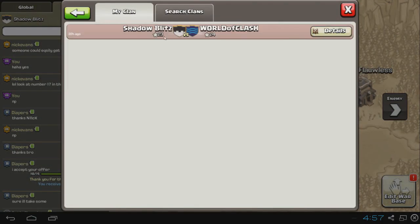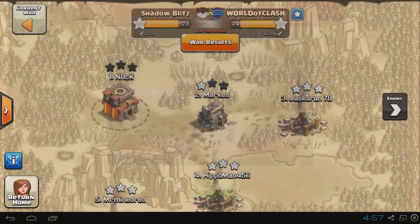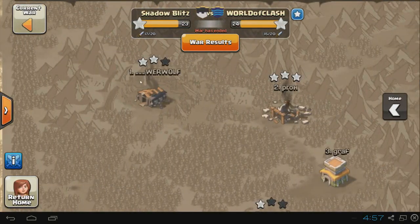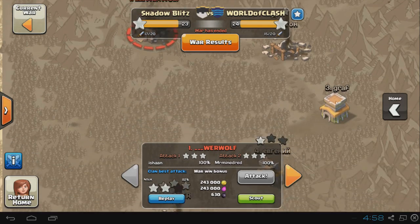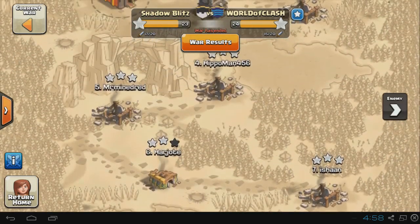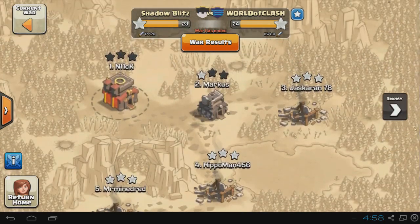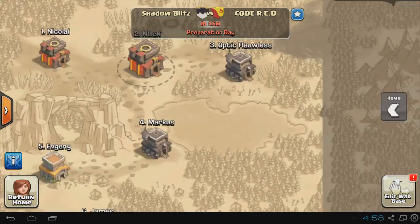Let me show you our previous clan war, which didn't go very well. We lost by one star, and I could have made it a tie. I attacked both of the top players, but because of a dragon in the clan castle that I didn't lure out, I didn't get that third star — I would have easily three-starred him otherwise. Everyone did a good job attacking; we just had weaker bases defensively. I wish we'd won that one.